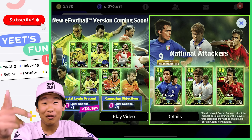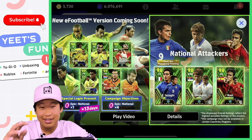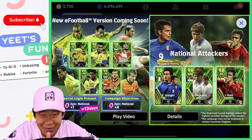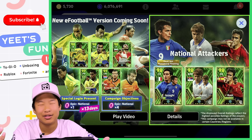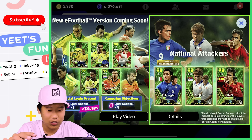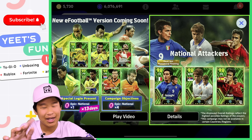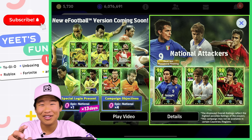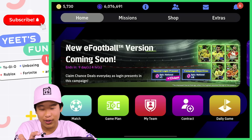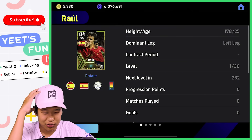Hey guys, today we're back with another eFootball pack opening. This is the National Attackers pack — it has Inzaghi, one of my favorite strikers of Milan, phenomenal finishing, Mr. Offside. We got Stojkovic, and we have Raul from Real Madrid. There's also a free pack which comes with Carlos, Cafu, Stojkovic, Nelson, and Van der Vaart. You have to be really lucky to get one of them. I did actually get Cafu and Van der Vaart, which was really cool. So yeah, let's try getting Inzaghi or Raul from this pack — would be very very nice.